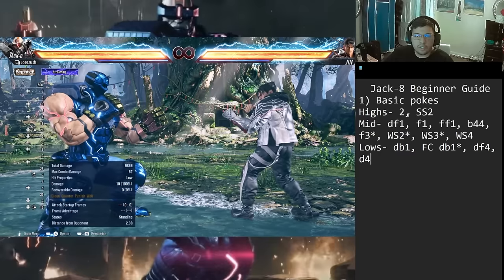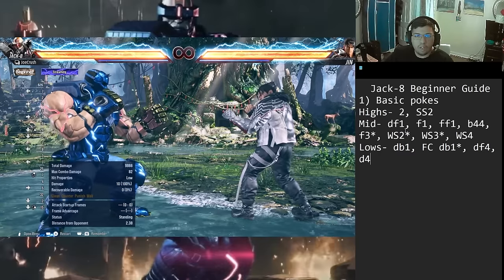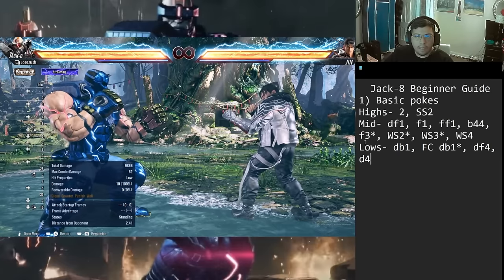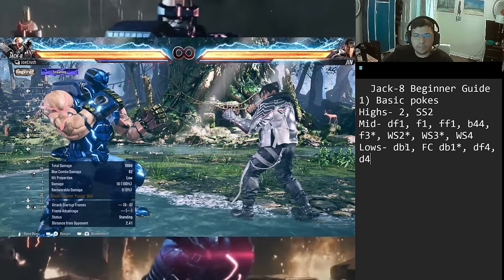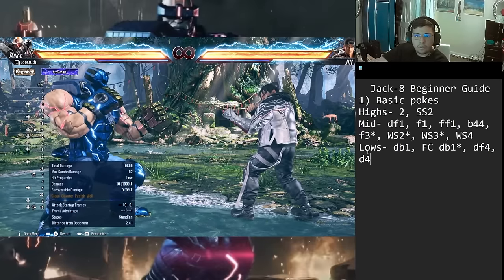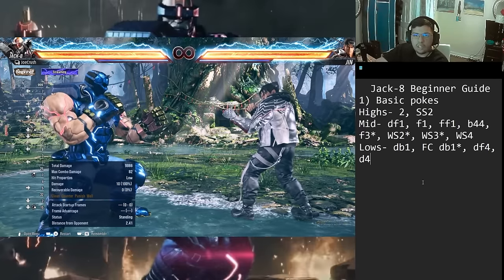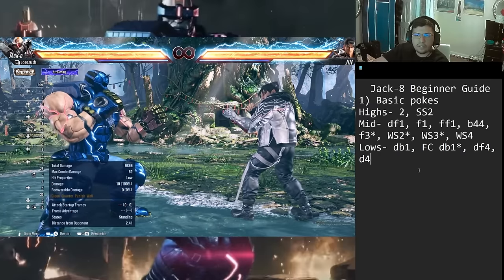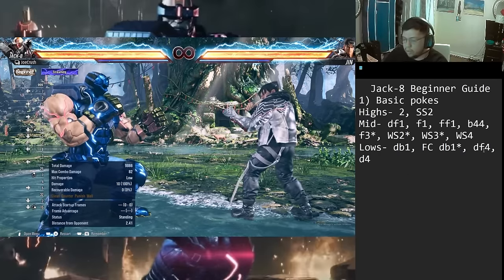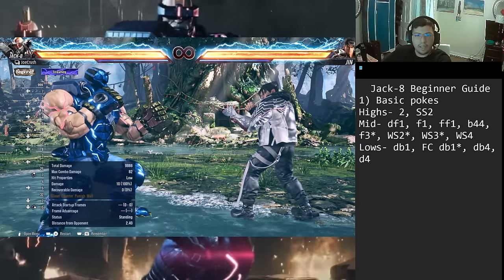Quick summary of basic pokes: highs — jab (2) and sidestep 2; mids — df1, f1, ff1, b4,4, f3, WS2 and extensions, WS3, WS4; lows — down-back 1, FC down-back 1, down-back 4, and down 4. That's the high, mid, and low section. Next section covers heat with Jack.